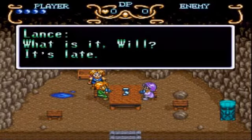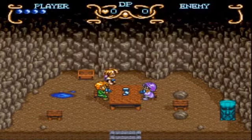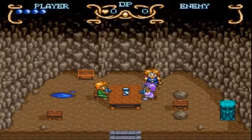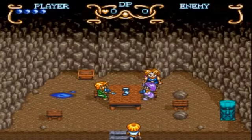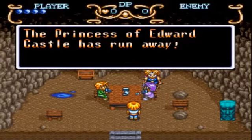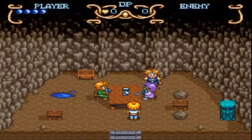Let's get the story moving. Will is playing cards with Seth when Eric rushes in with a desperate look. 'News! Big news! The princess of Edward Castle has run away. They say she came to South Cape!' Everyone gets excited that the princess is here — things are about to get real.